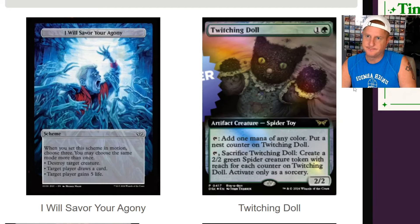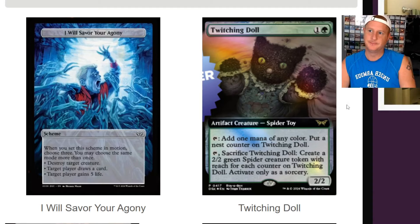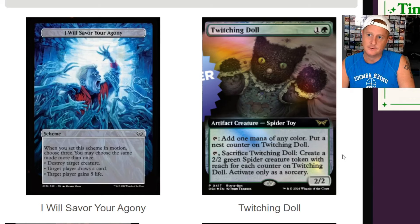Twitching Doll — here's an interesting one where you can get a lot of value out of it with the right setup. Twitching Doll is a two-drop spider toy — it's a spider and it's a toy. Tap, add one mana of any color, put a nest counter on Twitching Doll. Sacrifice Twitching Doll: create a 2/2 green spider creature token with reach for each counter on Twitching Doll. Activate only as a sorcery.